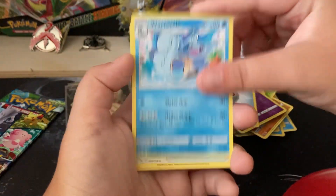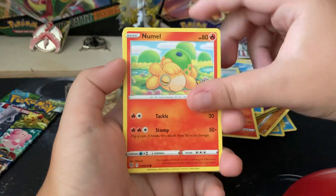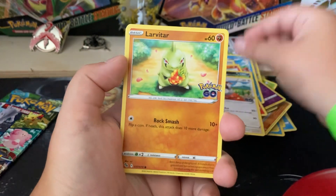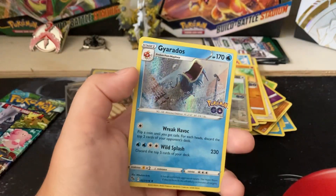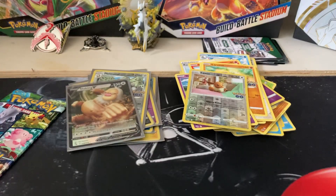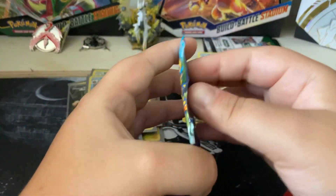Energy, Wartortle, Barkanity, Kamerup, Numble, Raticate, Tranquil, Larvitar, Nottu, Eevee, and Gyarados. Going into the last pack.